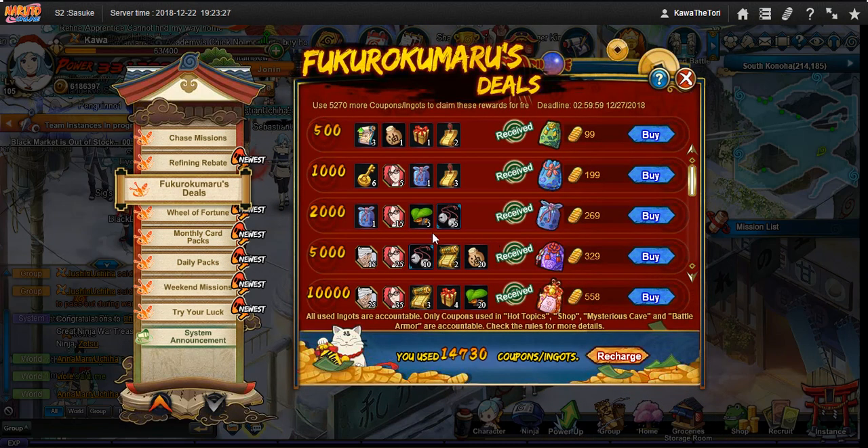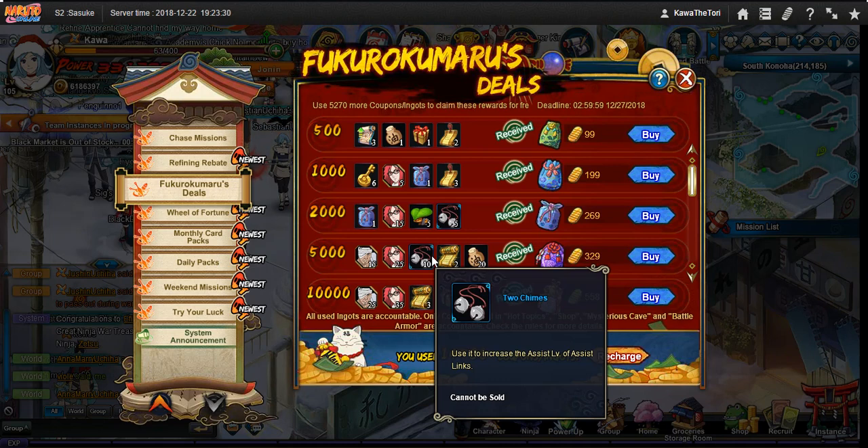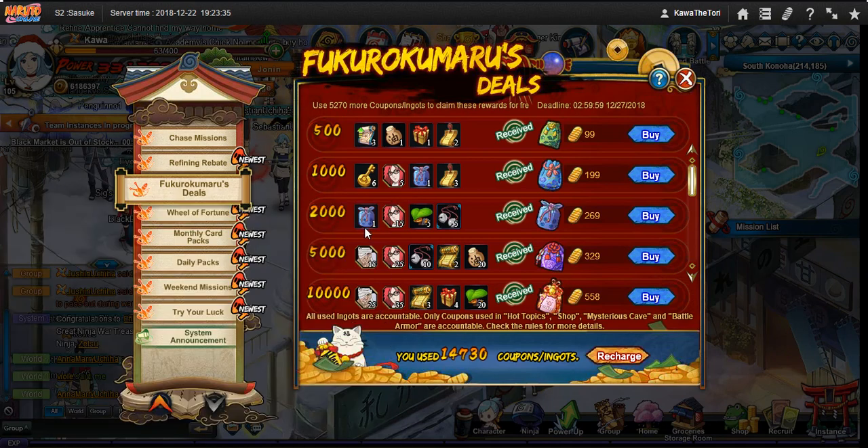I want to go back to Fukumaru real quick. Some people like to say this Fukumaru Week is bad because it's giving not great ninjas. But you have to understand that by not spending during a Fukumaru Week, you have to wait another month for the next one. Fukumaru usually shows up once a month. You also have to ideally do the full thing — all 20k of it — even if the unit is not that impressive. Make sure you do the full thing.